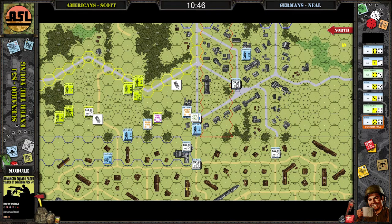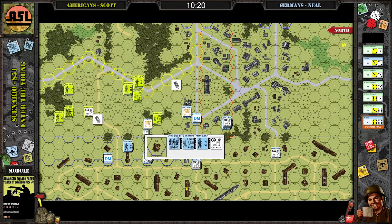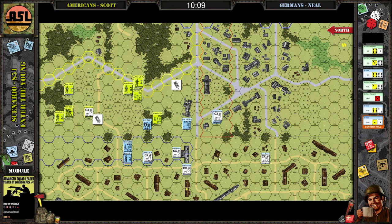I hustled them over there pretty quick though. I set some of them up on road hexes trying to be out of line of sight, so if I could react I could get a road bonus. This is about where you had that second line squad — that 4-4-7 in the middle — it ended up holding me up for a couple turns and locked me in melee. The guy in the woods, yeah, he was kind of a thorn in my side for a couple turns.